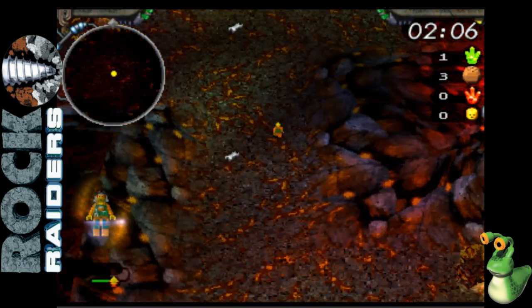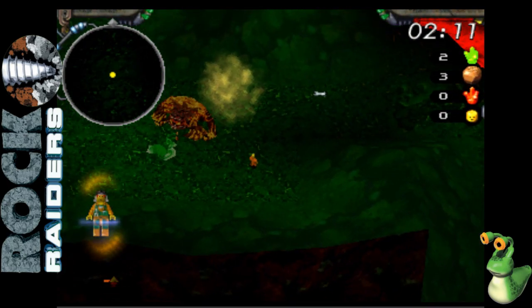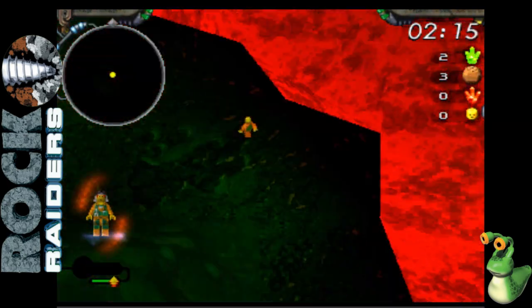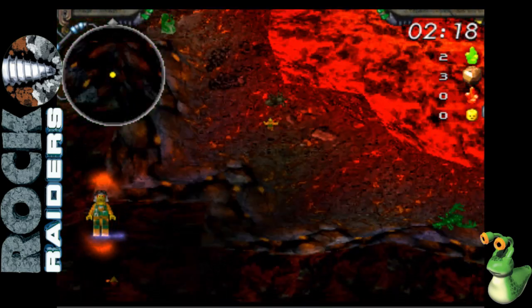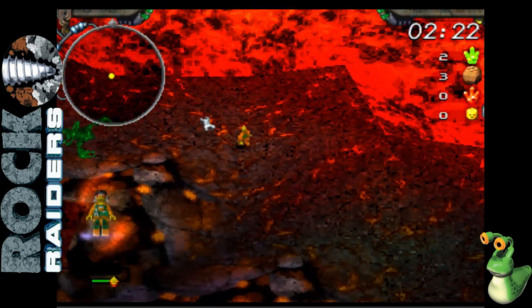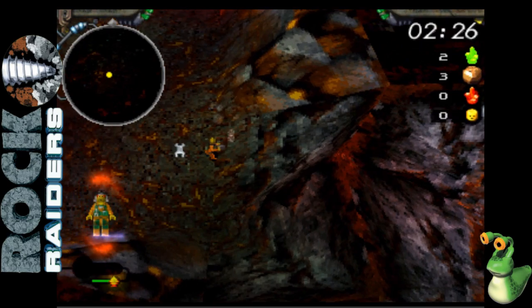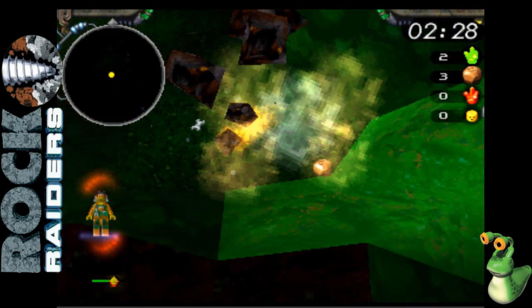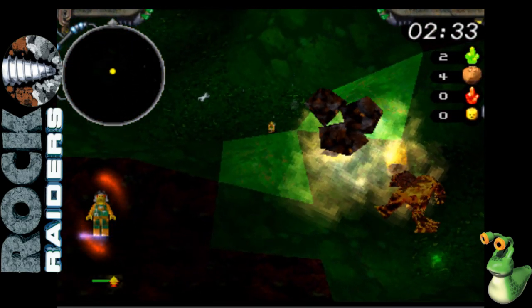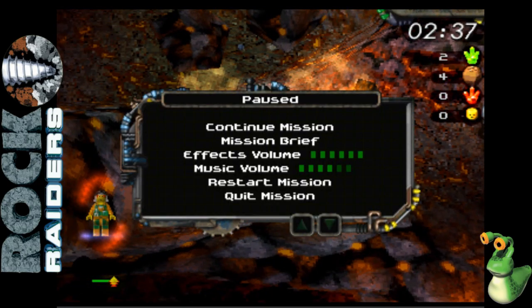That one hurt. That one really hurt. And there's another. What the hell are you doing, dude? Oh, that snail - that slug - it's just being a dick. Everyone is just being a dick here. Am I supposed to have driven down here? I've got one hit point. I appear to be releasing a lava monster. I might want to think about my life choices.